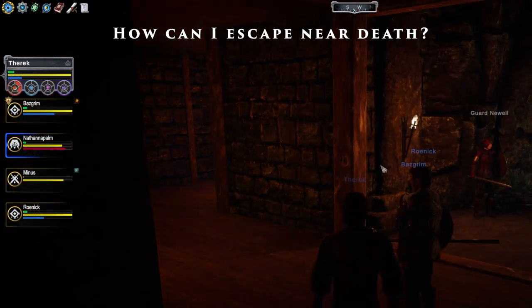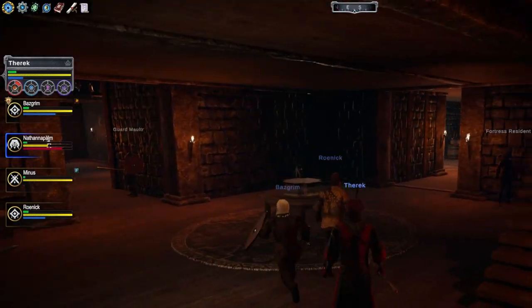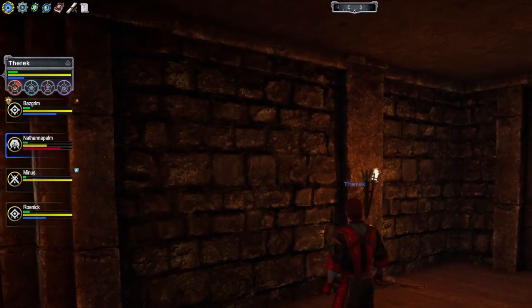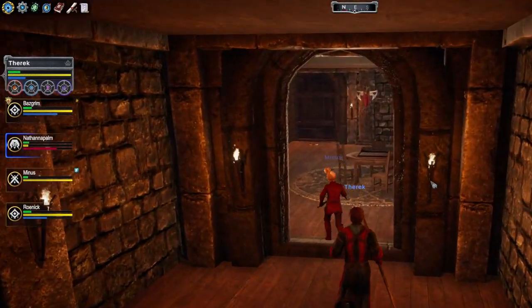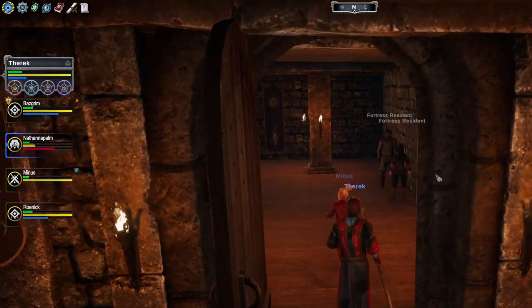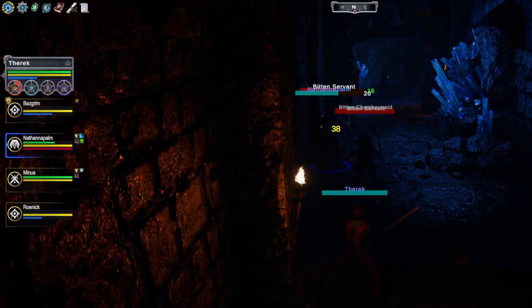So, how can you be brought back? Well, the most straightforward way would be to receive a heal that puts you back above that 0 HP threshold. Otherwise, when the dust settles and both you and your allies are out of combat, they may attempt to revive you, regardless of their class or role, through a lengthy process which can be interrupted by taking damage. This process can be hastened by having multiple allies attempt to bring the player back from near death simultaneously.